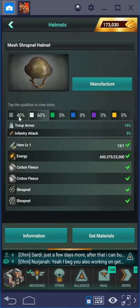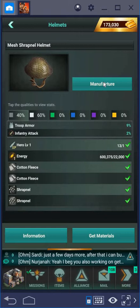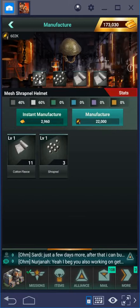You might reconsider whether you want to craft this because you're making a gamble. When you choose to manufacture, on that screen you still have a choice to make a change. By clicking above on the recipe and selecting the lowest level materials, I've selected all grade one materials, so I now have a 100 percent chance of getting a grade one helmet.